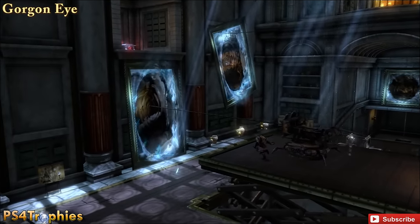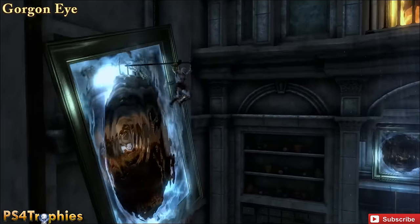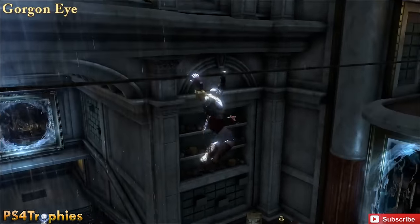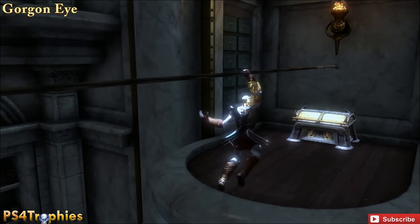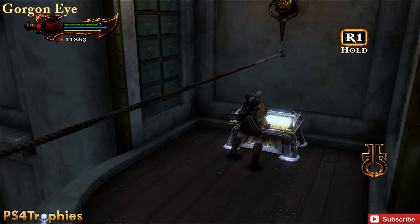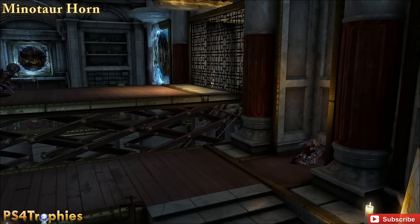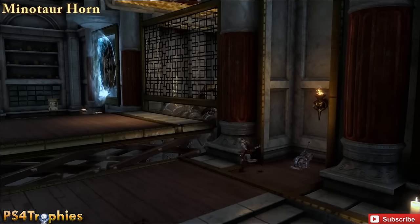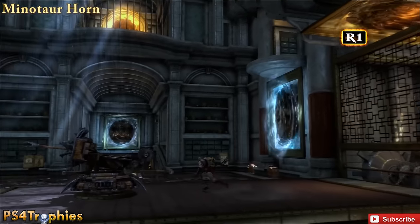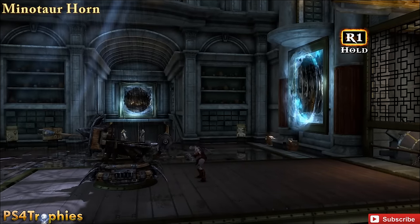Climb this rope and make your way over to the other side. Inside of here is going to be the Gorgon Eye, and that will give you the Eye Candy trophy — provided you've got all the eyes up to that point. Now if you did miss any of these, there are extra chests past this point, but you do want to get these now so that those other ones become big gigantic red orb chests.